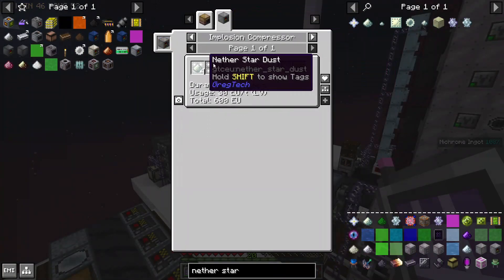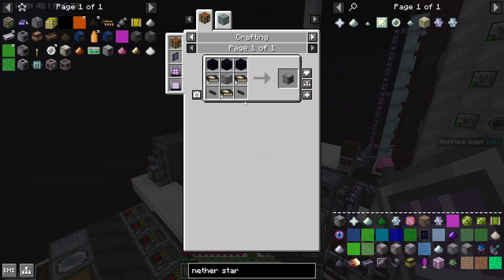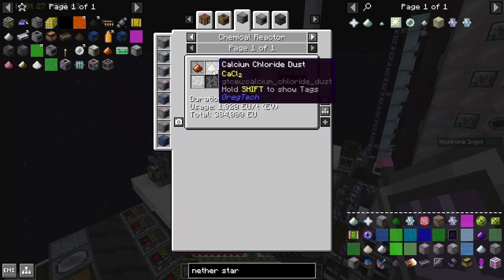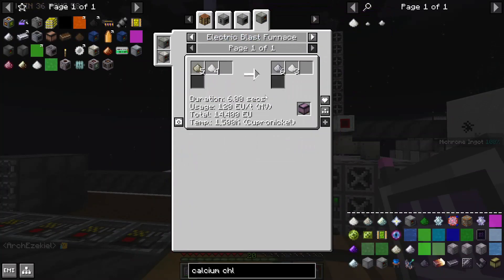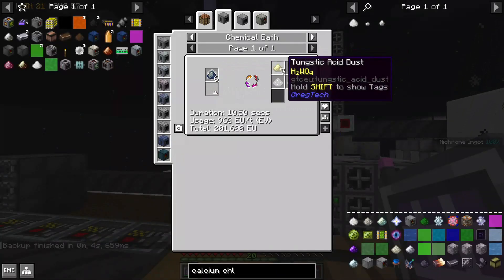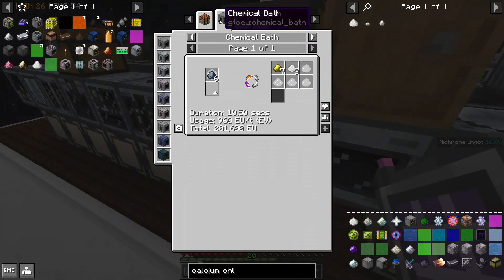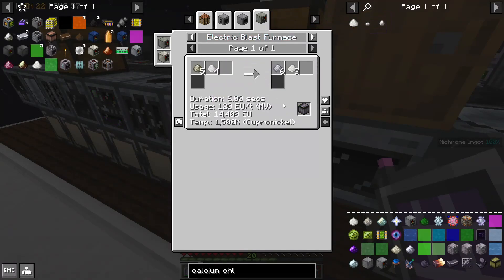What I will work on instead is making nether stars. The implosion compressor is one of the steps in this process — it's a very cheap power multi-block, but it does require some HV circuits. To make nether star dust, you need some of that precious rarest metal mixture, polytetrafluoroethylene, and calcium chloride dust. The calcium chloride dust can either come from sticking calcite and salt in an electric blast furnace, or chemical bathing shellite dust. Previously we've been using that to make tungsten, and as a result we've been shoving the calcium chloride into an electrolyzer, which was kind of dumb. This is obviously too annoying to put into our blast furnace system.